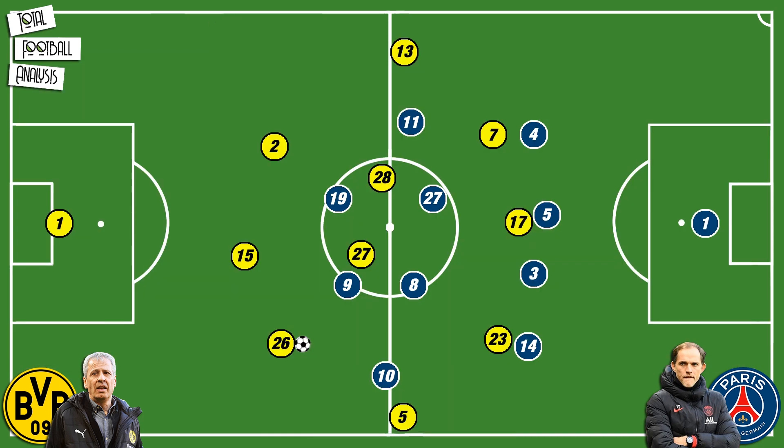Borussia Dortmund did have a couple of tricks up their sleeve that they tried utilizing from time to time. The most prominent one was movement manipulation. Their forwards would regularly drop deeper in order to receive the ball and pull a defensive player out of his shape, which would then leave the flanks open for a penetrating through ball to be deployed.